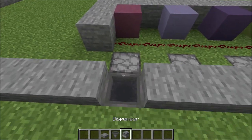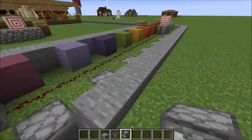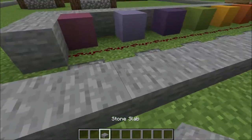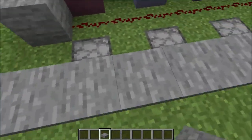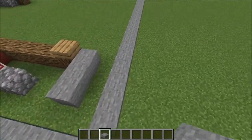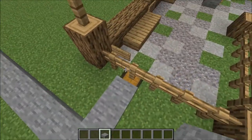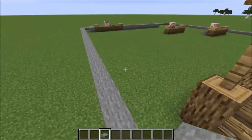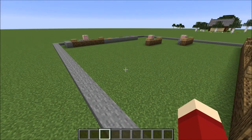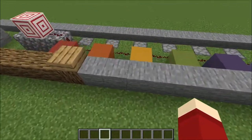Down here, covered by stone slabs, I have a system of hoppers and dispensers. The dispensers are filled with sticks. There's a hopper chain that runs underneath the stone slab border and empties into the chest. There's probably a much faster way to do this, but I have no idea what that is — I'm not very proficient in redstone.